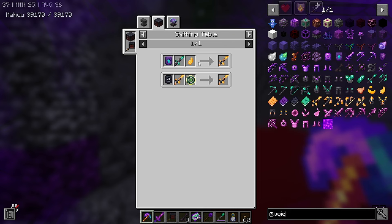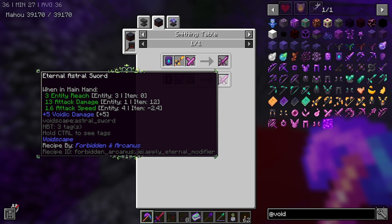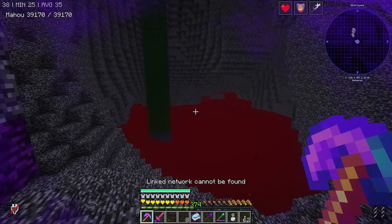There's an echo item as well. Looking at the progression — the highest weapon you can get seems to be the astral sword, which does 13 attack damage and has 5 voidic damage. I'd love to get the armour too, but I have no idea where to get the ores. I'd need voidic smithing templates and loads of voidic crystals, which I don't have any of.